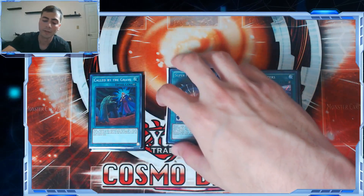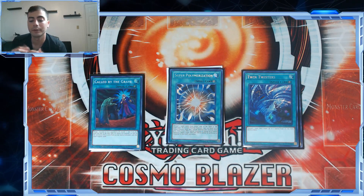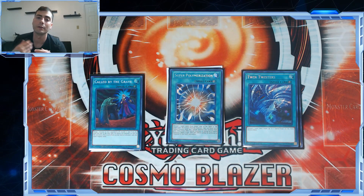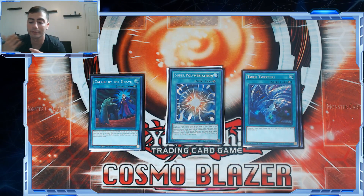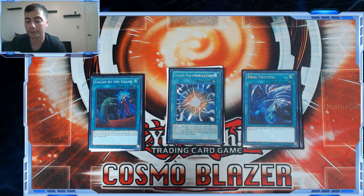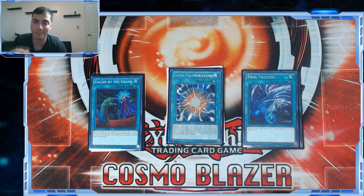For the spells: Call by the Grave, Super Poly, Twin Twisters. Call by the Grave — if I was playing going first I would 100% play this card. Since I'm going second, I'm still susceptible to hand traps, but I have that sixth card to either bait the negations early. They could have discarded hand traps off Dangers or put them back with Saryuja since they're going first and want combo pieces instead. If I was going first I would definitely play this because you lose to everything.